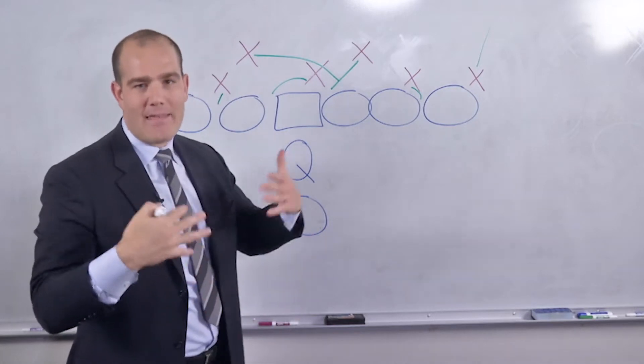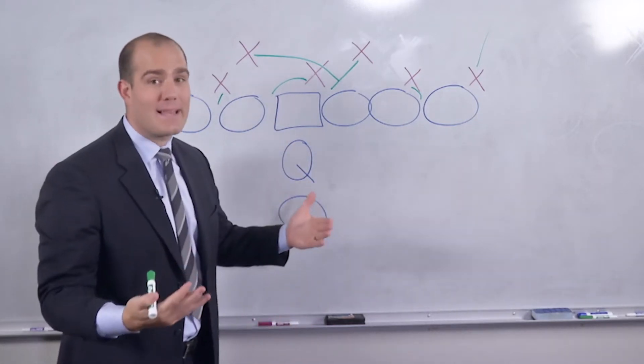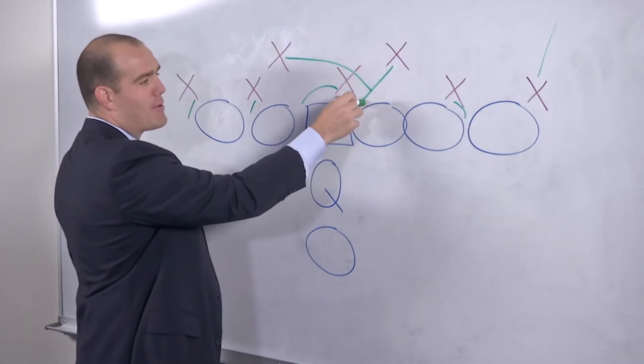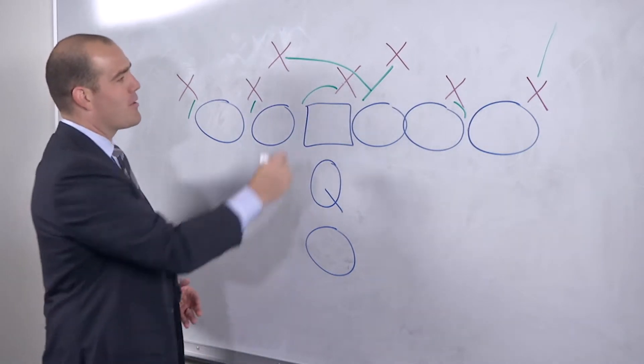The key guy that you're trying to get free is the Will linebacker, who is usually the most athletic linebacker for most teams. He is gonna come right off the hip of that middle backer crashing. They work on this every day to try to time that up perfectly.